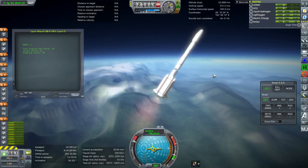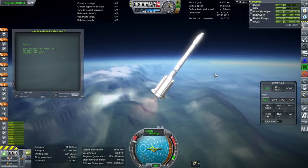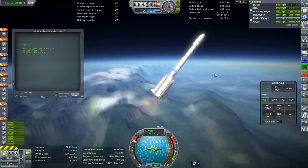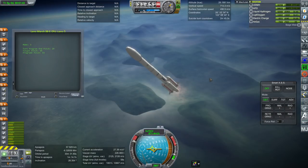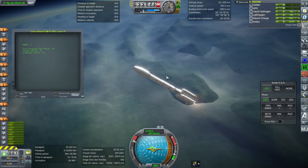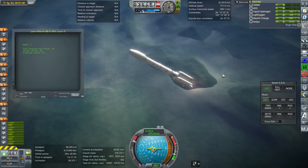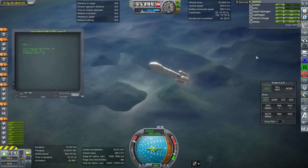The third stage is a hydrolox stage, a cryogenic stage. So there is Xichang, which is where the Long March 3s launch from, and where they occasionally drop boosters on villages. But it is very scenic with the misty mountains and everything.